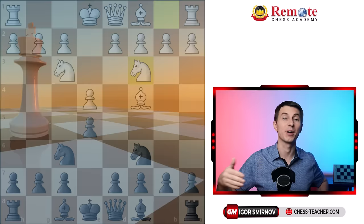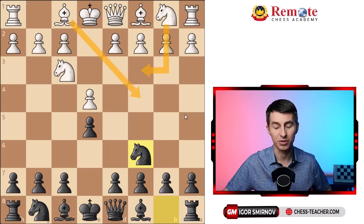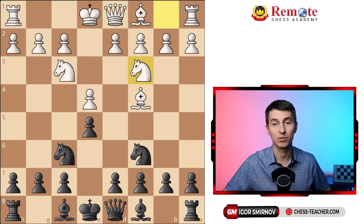This position may arise from different move orders. Usually white goes pawn e4, black responds pawn e5, knight f3, knight to c6, and here white usually develops one of the other minor pieces. Let's say bishop c4, knight f6 — it attacks the pawn. Some more advanced folks might try knight g5, the Fried Liver Attack, but it leads to complicated variations and you have to know a ton of theory. That's why many would choose a simpler option: knight to c3, thinking they just develop.